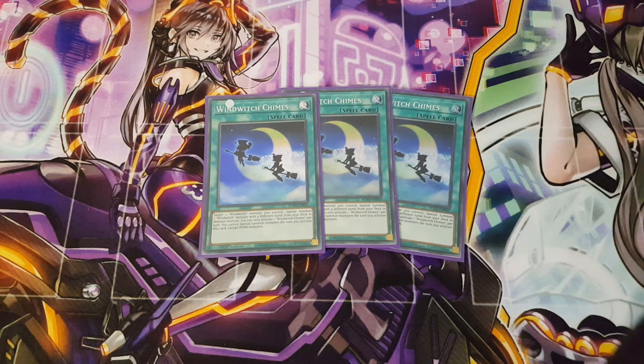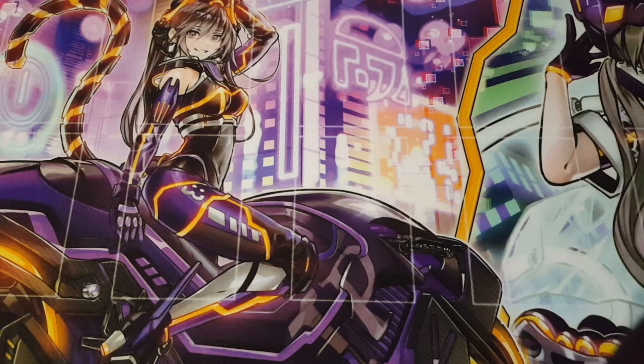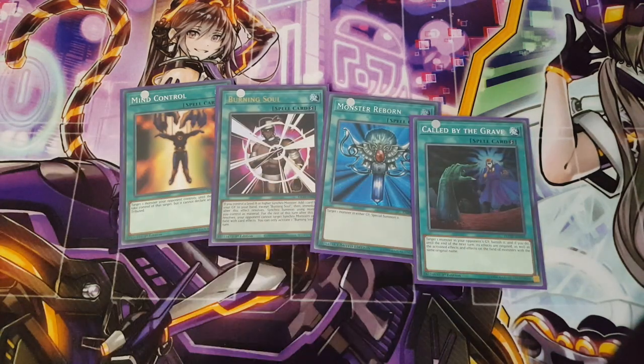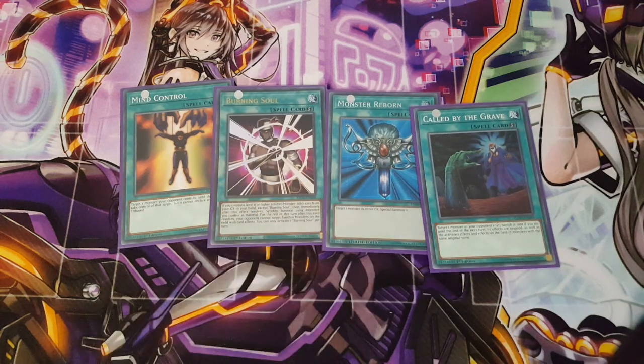Moving on to spells, we're playing three copies of Wind Witch Chimes — a fantastic addition to this deck. For generic options, we're playing one Mind Control, Burning Soul, Monster Reborn, and Called by the Grave. Burning Soul reads: if you control a level 8 or higher synchro monster, add one card from your graveyard to your hand except this card, then immediately after this effect resolves, synchro summon using monsters you control as material.